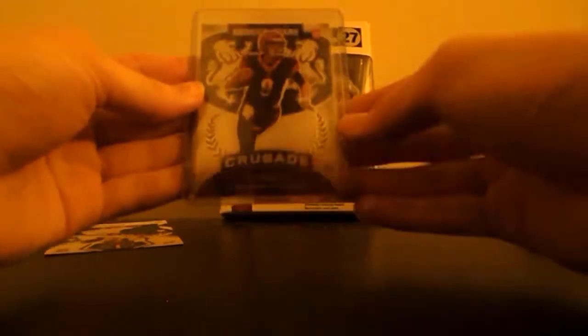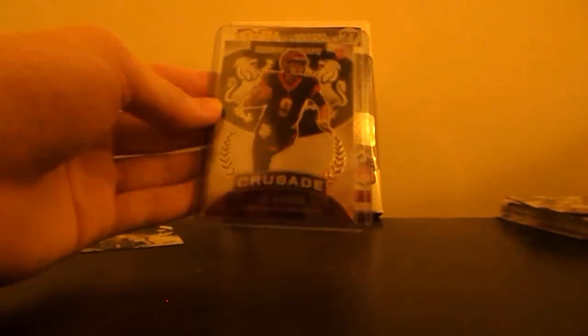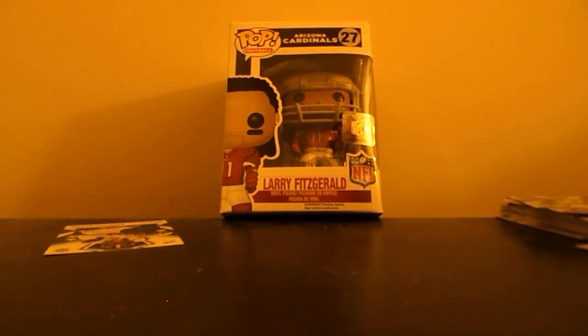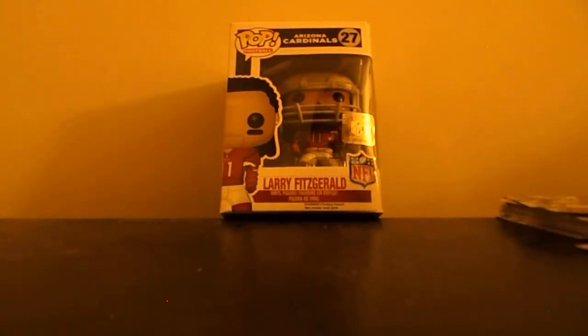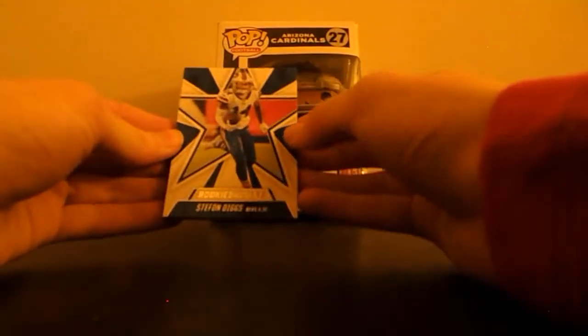I'm going to top-load that bad boy on camera — that's what we like to see! This is probably one of the better things you can pull from these boxes. Unless you get a memorabilia card of a top receiver or top quarterback, a white Crusade rookie quarterback is essentially what you want — and we got one! Still got it. Quez Watkins as well — that's great.